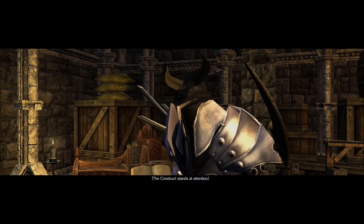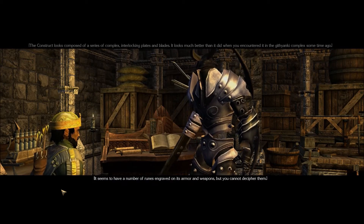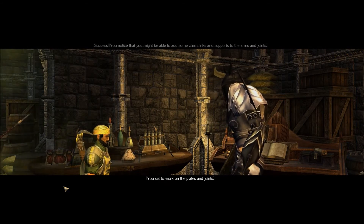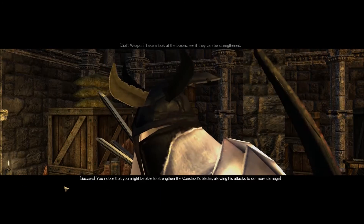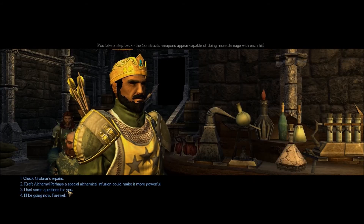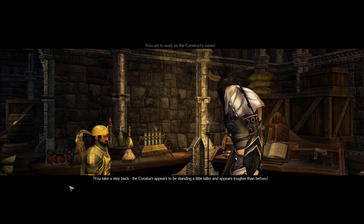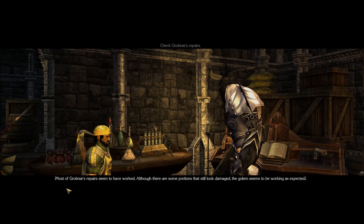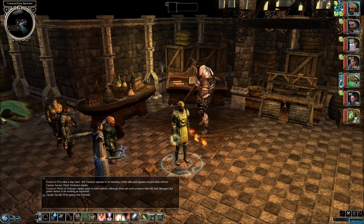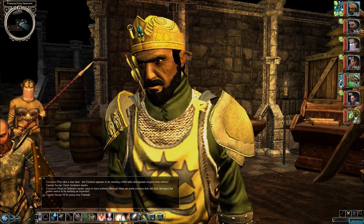Now let's click on this Construct and examine it. Let's do some Craft Armor — success. We have improved its armor class if we ever wanted to use it. Now we're doing the Craft Weapon — successful. And with Craft Alchemy we don't need Sand's help, and it says it has worked — that increases the Construct's hit points. We're finished with that. Now let's make our way to West Harbor. What will we find there? Will we be able to survive? Find out next time. This is Big Lose signing off — thanks for watching, see you next time!